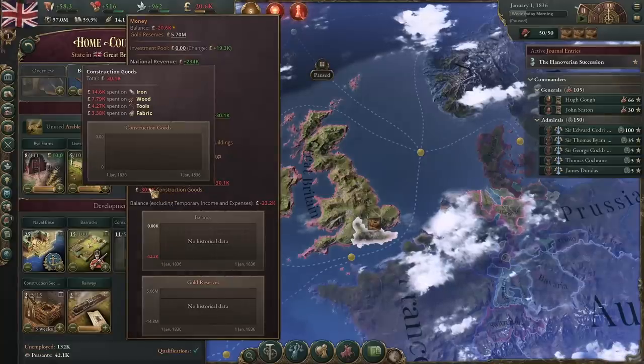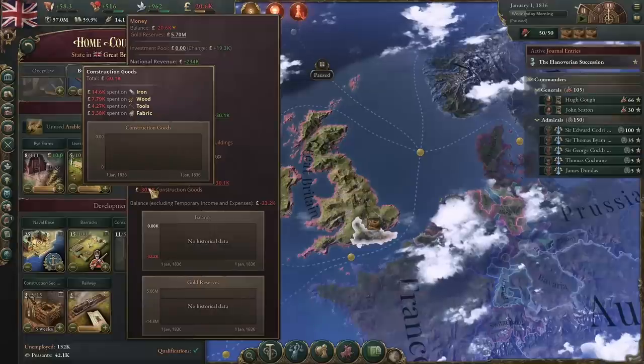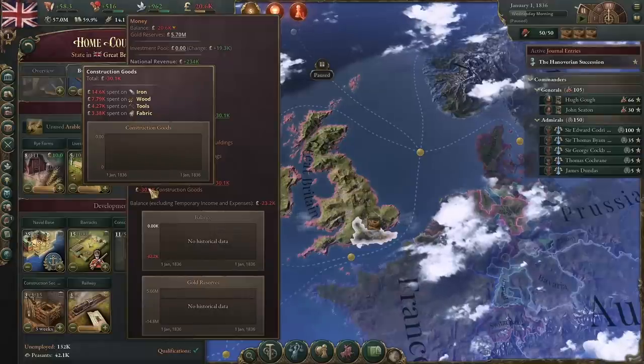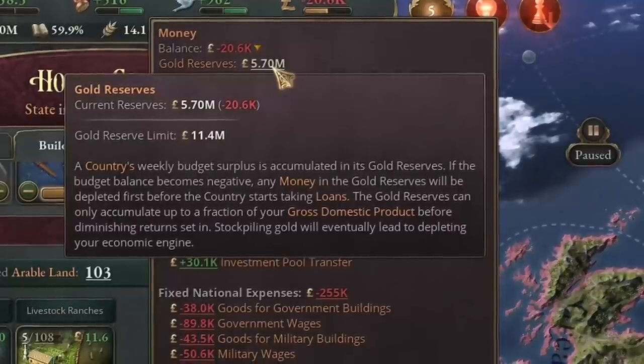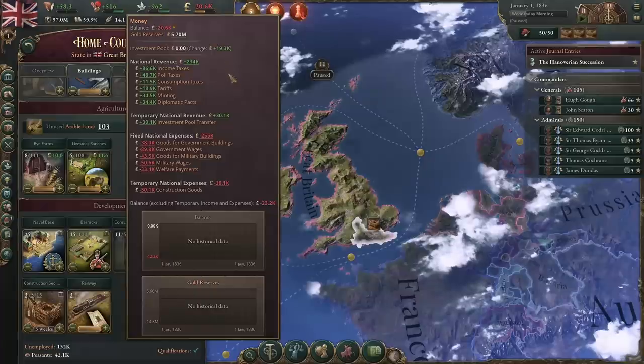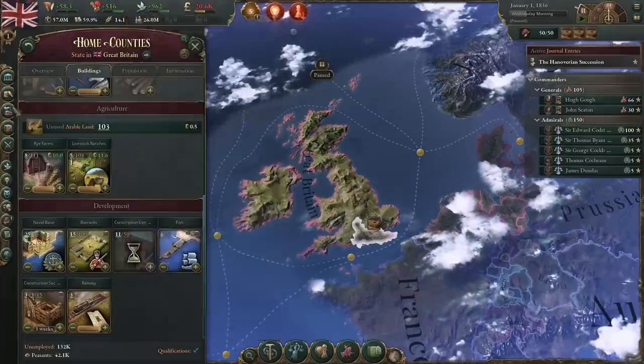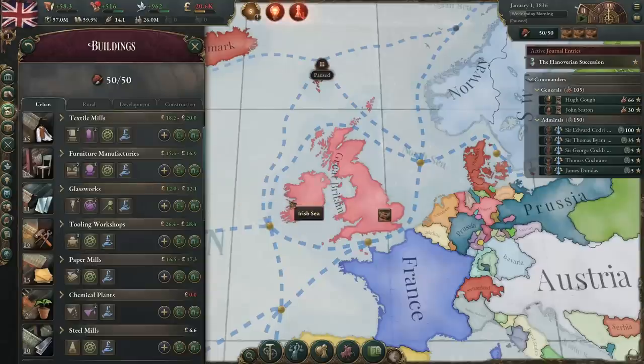Unless you have a lot of those goods, you will be paying out of pocket. As Great Britain you can kind of do that and not worry too much — we do have 5.7 million in our gold reserves. So we're going to build a few construction sectors and then invest in our iron, wood, and tools. Investing in that will allow us to build cheaper.